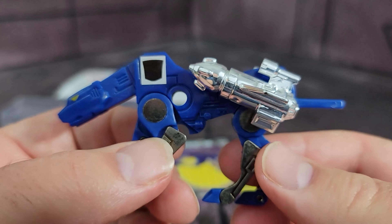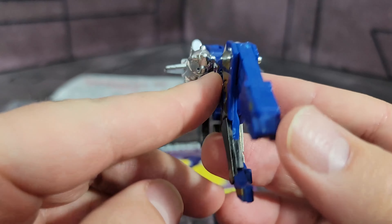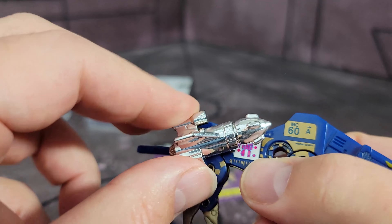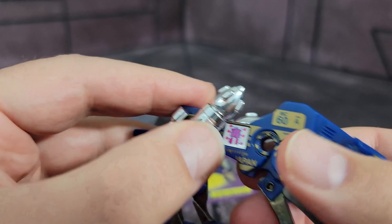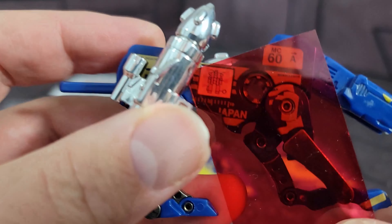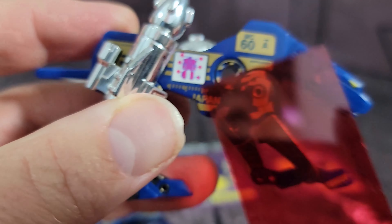The same thing goes for Howlback here — he has the same weapons as Ravage, just done in a nice cobalt blue. You can see this is actually paint, and he has a schematic as well. It's a little different; it goes on the bottom instead of the top, which is kind of cool.